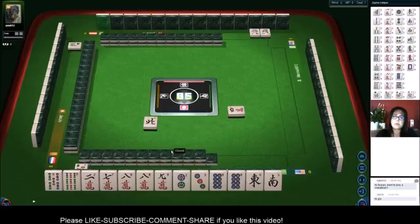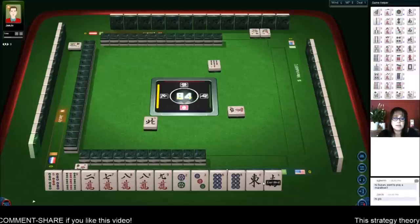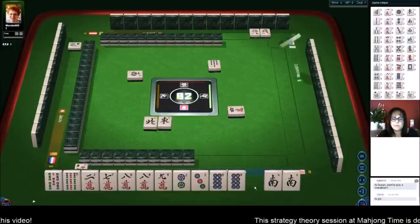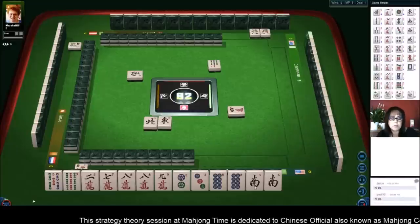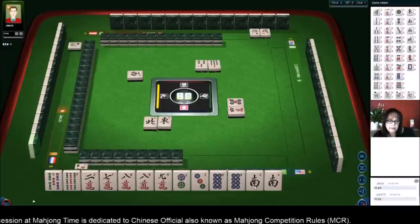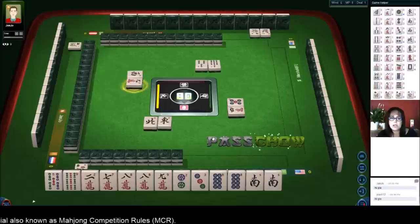We've had one discard. One of my goals is to be ready to win in six discards — that's going to be a challenge with these tiles. West wind, south, east wind, south — we could do all pong. I wonder what a double pong is: two pungs of the same number. Nine characters — okay, we're not going to chow.